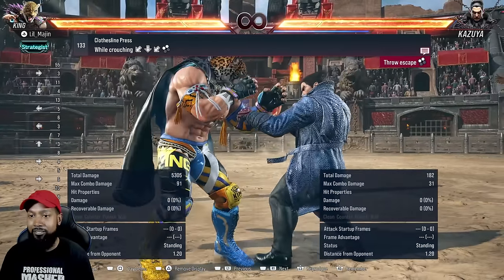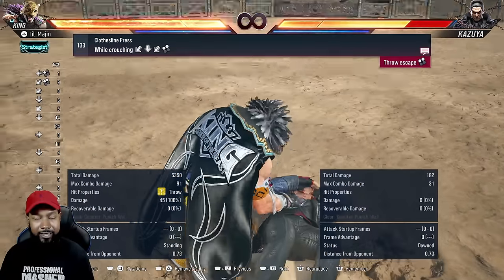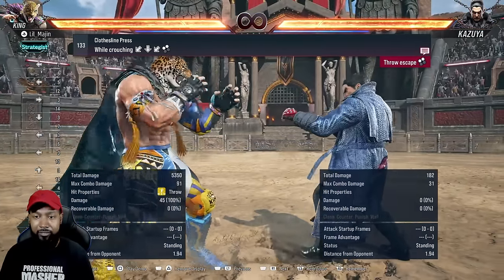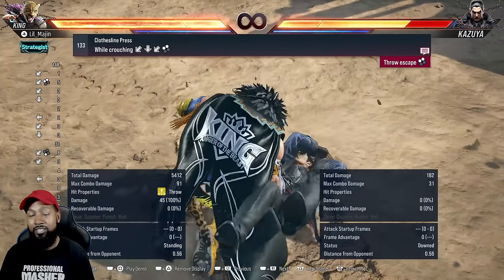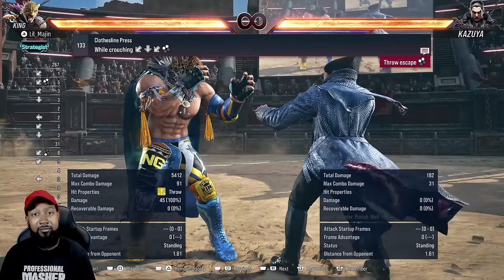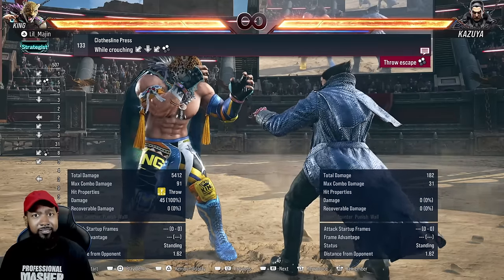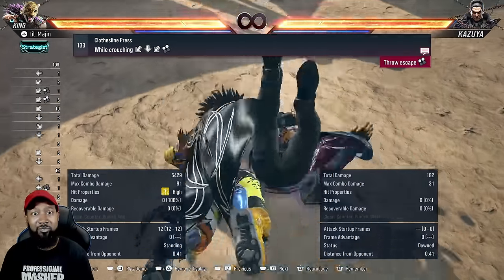We're going to start off with the rock bottom. This is a grab that comes from crouch — you can't do it standing — but it's good that you can actually buffer it from other moves that recover crouching. Like down back three: if that hits, you get an uninterruptible, unstep-steppable rock bottom. Even if the opponent tries to mash a hop kick or something, they'll still get counter hit out of it and it'll be super hard to break.